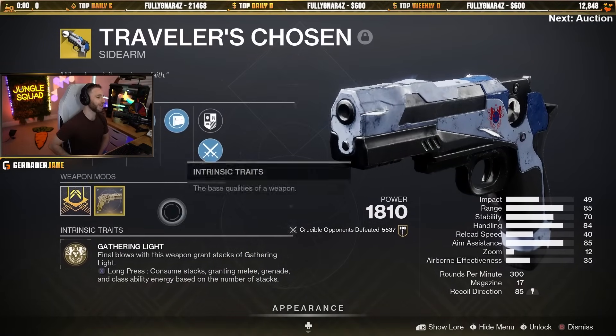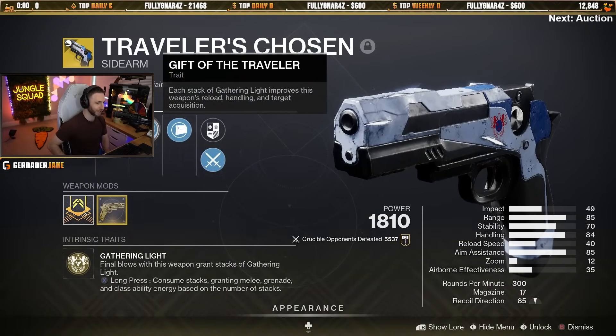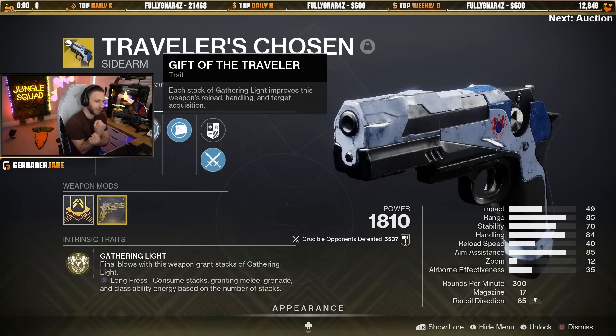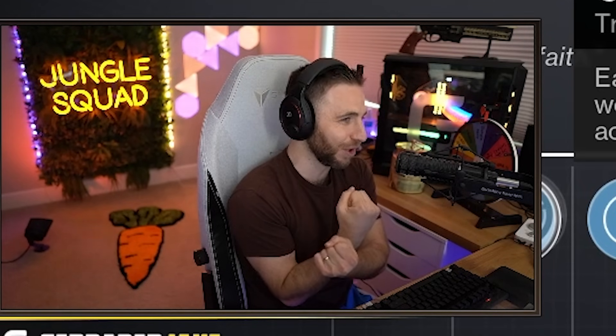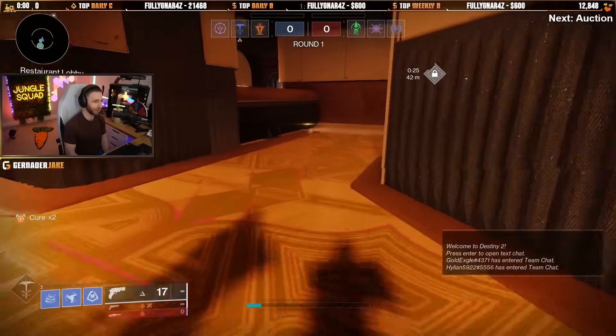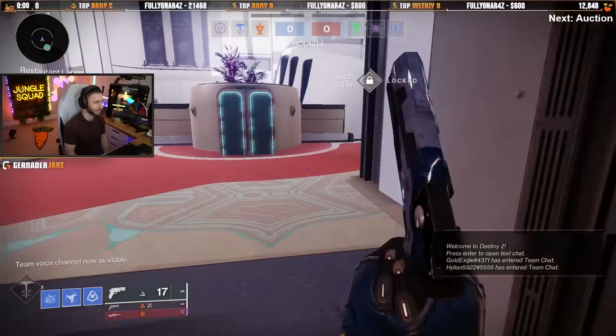Traveler's Chosen is also good for Prismatic because kinetic weapon kills will fuel up the Prismatic transcendence. Not even mentioned is the fact that when you get kills on Traveler's Chosen you gather light, and when you consume your gathered light you get ability energy. With Prismatic and stasis and all the buffs we're talking about, you're going to want a lot of abilities. So I think Traveler's Chosen is going to be an incredibly good sidearm for the Final Shape, and it's already really good because it melts.